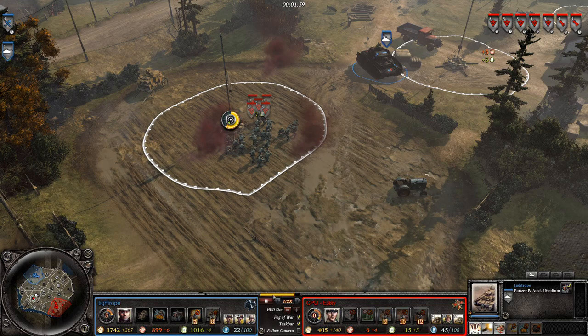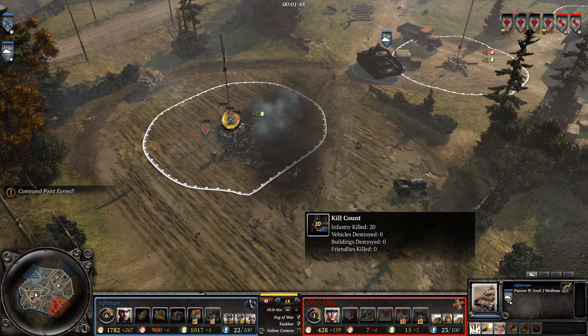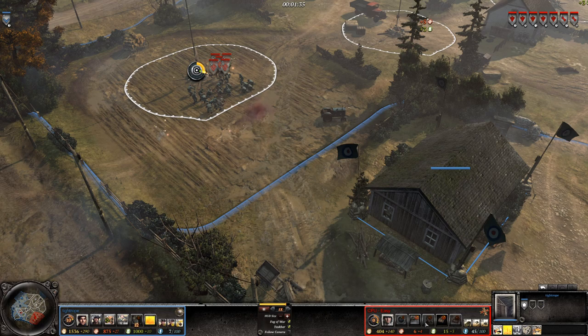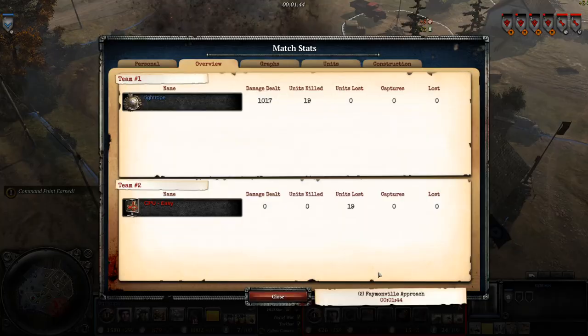But what about other on-map units delivering off-map artillery strikes? Here we have the coordinated barrage from the Panzer Commander upgrade for OKW. You can see the kills register on the Panzer IV itself, and of course that means they show up on the scoreboard as well. Here's a tricky one — an ambient building converted into a forward observation post by the British forces. Unlike the Panzer IV, this does not have a kill counter attached to it, but the kills still show up on the scoreboard. So basically, if the artillery strike can be attributed to something that's on the map, it will register in the match stats.